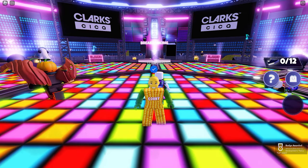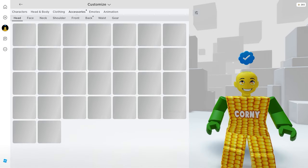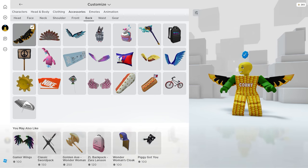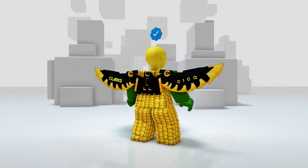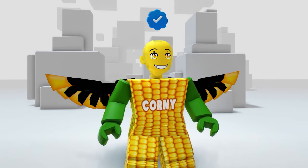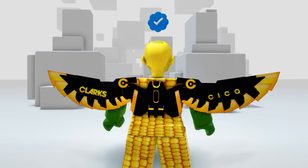We just unlocked the free UGC item — well done! Now let's check the item in our inventory. Go to accessories, then the back. It's called the Cica Gold Jetpack — very nice, it's like mecha wings. This item has been available for some time, but if it's your first time seeing it, feel free to leave your thoughts in the comments. It really fits my avatar well because of the yellow color.